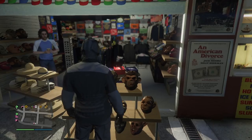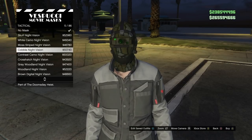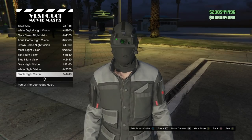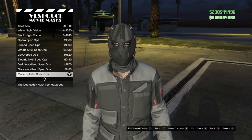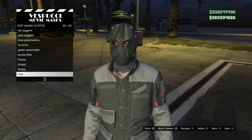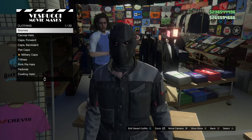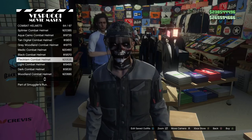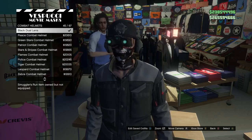Now go to the mask shop by the beach, right on Vespucci beach. Go to the mask section and go down to tactical mask - it's called the mono splinter spec ops, number 31 on the list. Go ahead and equip that, and at this point save the outfit right now because we're gonna be doing the telescope glitch. Once the outfit is saved, go to the hat section and go over to the combat helmets. We're gonna be going to the black dual lens helmet - that's the hat or helmet we're gonna be glitching on.